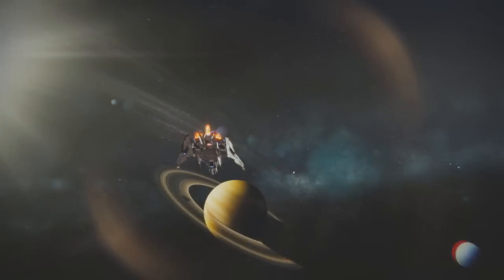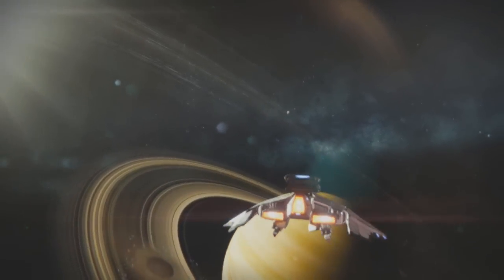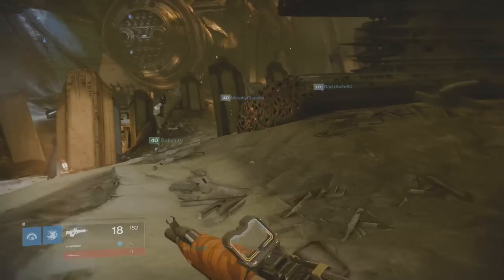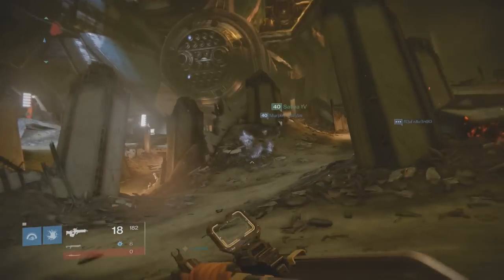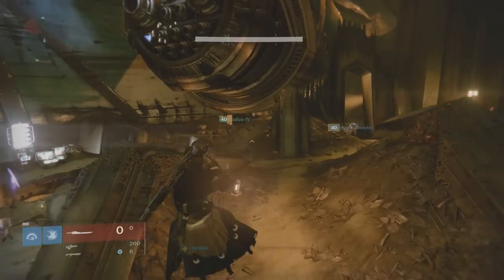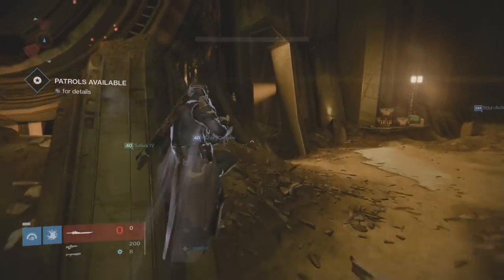Today I'm going to be showing you how to get the chest on the left side of the Mausoleum. Head to the Dreadnought and follow this video step by step. When you spawn in, take the right side of the Cabal ship and follow that path all the way to the Mausoleum.